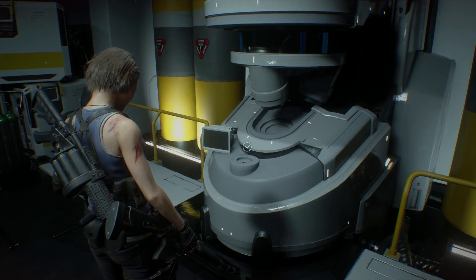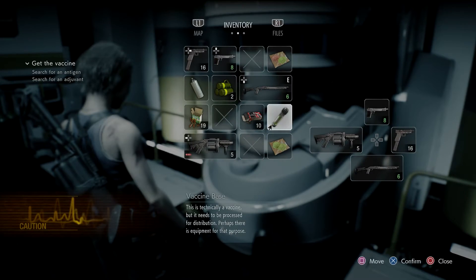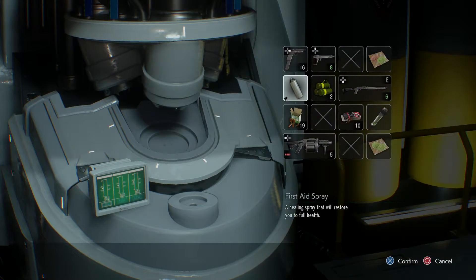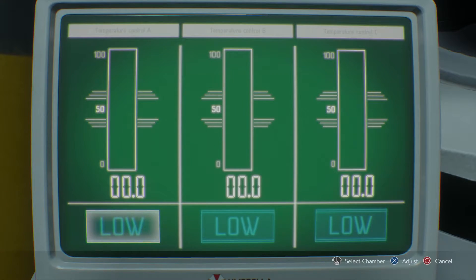I'm going to show that again just so you know that you need to combine these two items first in order to get the item that you put into the vaccine machine. Once you've combined them, put them into the machine and the puzzle begins.